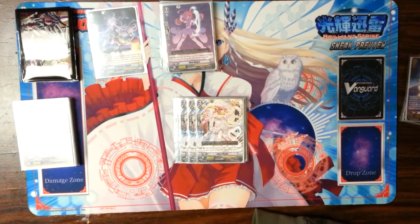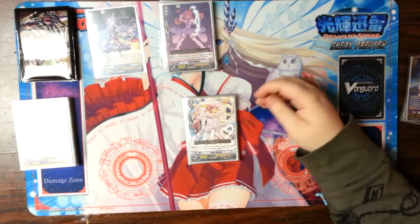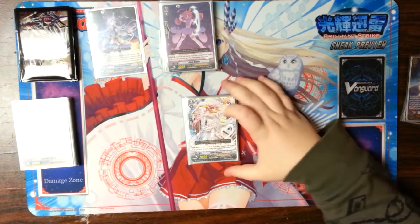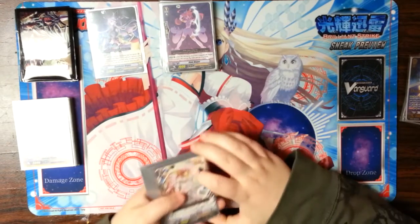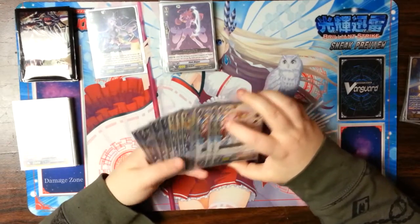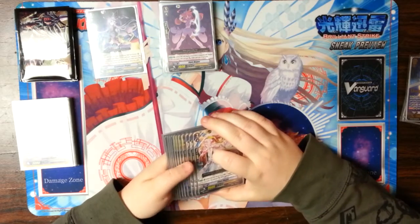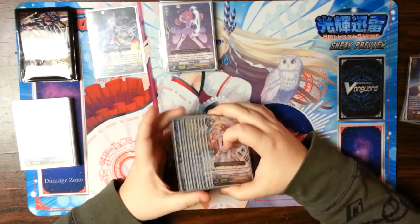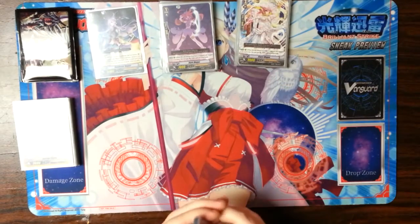I run 3 Cure Magus — she is the 12k attacker. I do not run Tom. Tom is a crutch card for OTT. You don't need to run it in every deck. I don't run it in Magus, I don't run it in Battle Sisters. I find that running the actual archetype as it should does pretty well. Came in second with this deck so far, and it's doing pretty well without Toms, without 12 crit. You don't need 12 crit or Tom in this deck — it's pretty good.